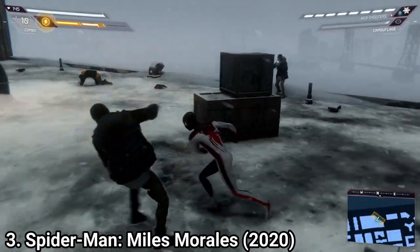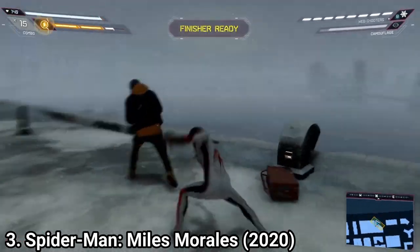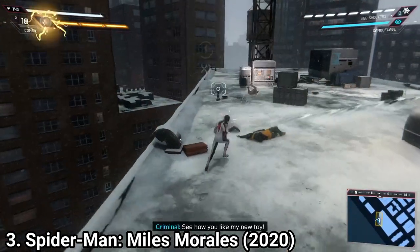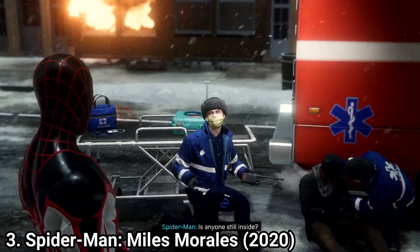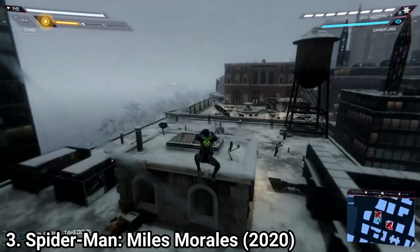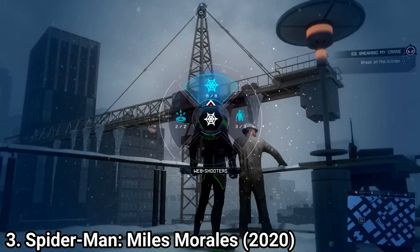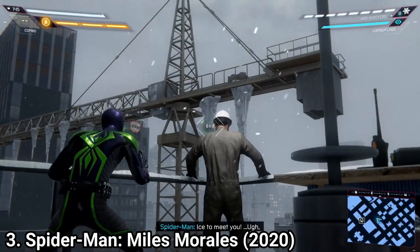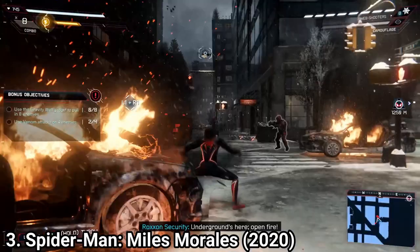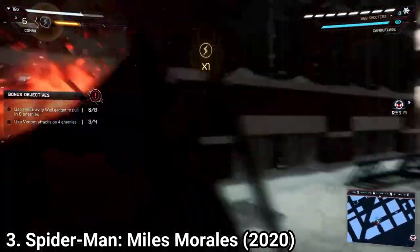He's got different animations and different reactions to attacks, and there is a difference in combat too. Miles has bio-electric attacks, which not only look great, they are also great to use. Miles can also cloak himself and turn himself invisible. He also has 4 gadgets, totaling the number of powers he can use to 6. The gameplay has the same structure as the previous game. The only difference is the scale — Miles Morales is only half the scale, taking you around 10 hours to complete everything, while the previous was around 24 hours. You can play in New Game Plus to unlock literally everything, but that's kind of a cheap way to double the length of the game.